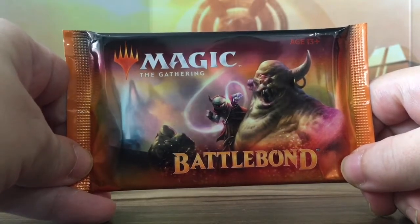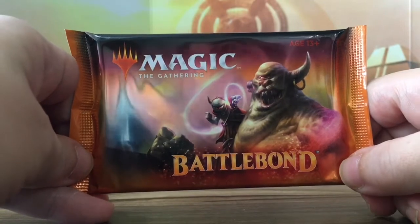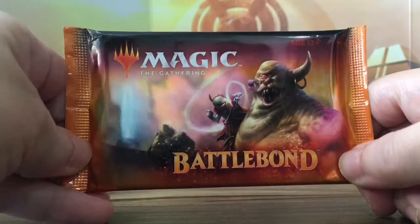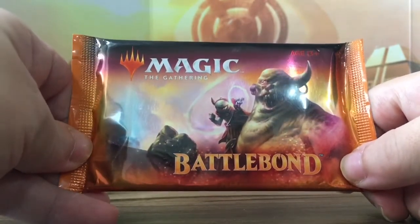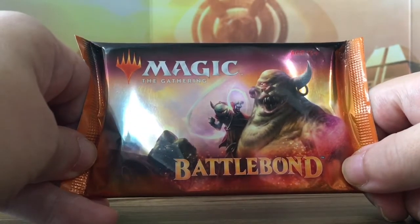This is Becca Day for a week, and today is Sunday. It's time to crack open BattleBond, the first ever Two-Header Giant set.